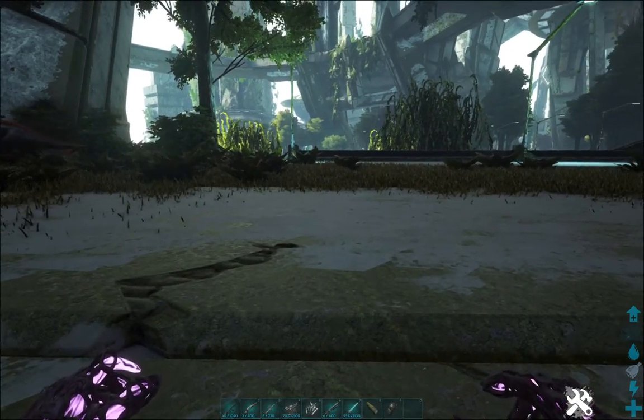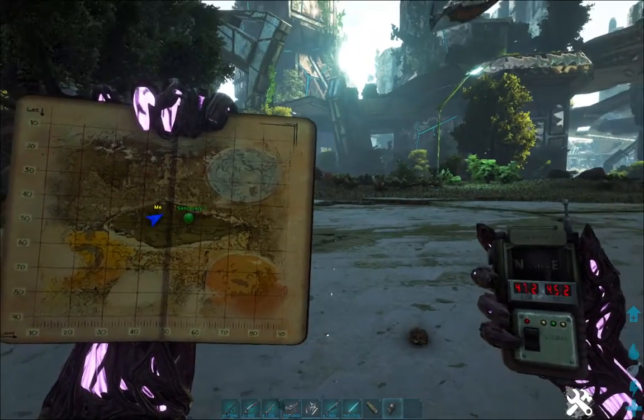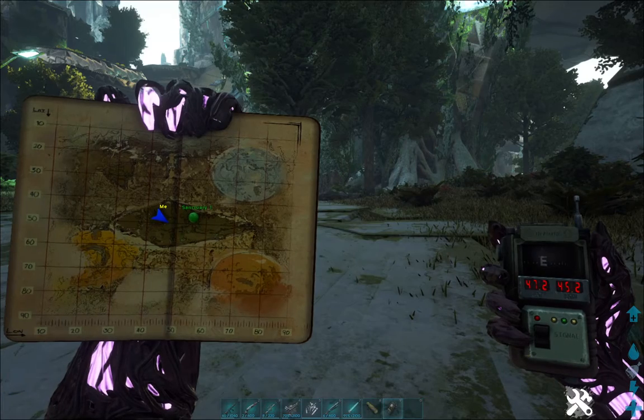Right now we are in the sanctuary — here are the coordinates. My base is over there, and we're going to be heading down here to the desert biome.